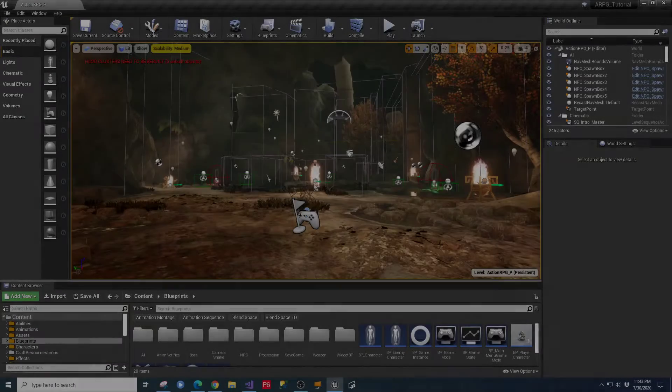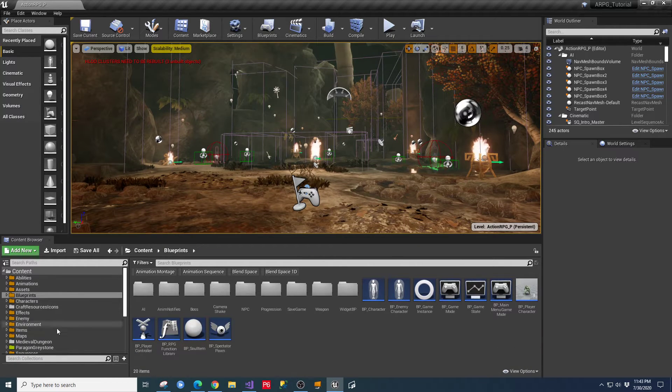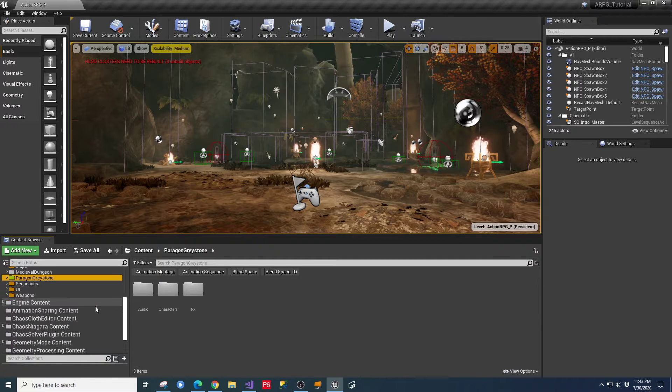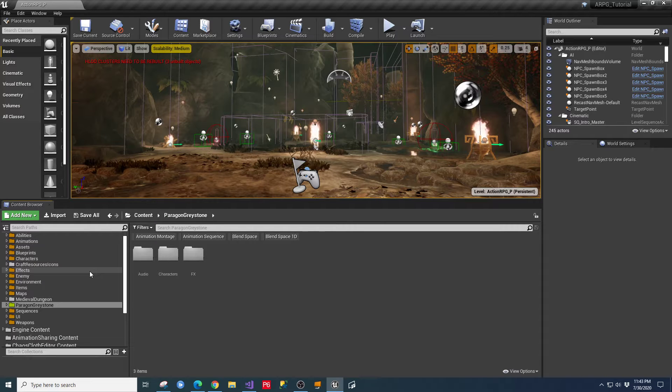Hey guys, TC here with TC Gaming, just picking up where we left off on the last live stream. We were talking about the action RPG kit and we were going to go through and change out our character, which we did to Paragon Graystone. Hopefully you guys had a chance over the last couple of days to catch up to this point in the project.